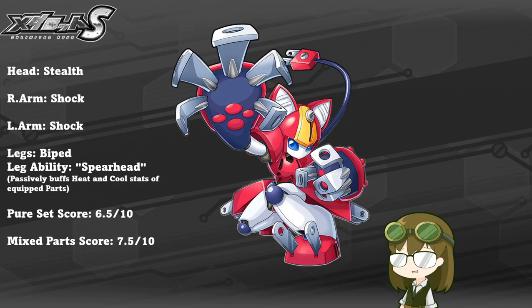As mixed parts, I would rate Pepper Cat much higher at a 7.5 out of 10 minimum. Shock is a fantastic status ailment for just about any team build that needs an ailment. Further, if you can guarantee the opponent is not using stat cleanse — which is the biggest weakness of paralysis ailments — her legs are very fast and she has relatively solid armor across the board.